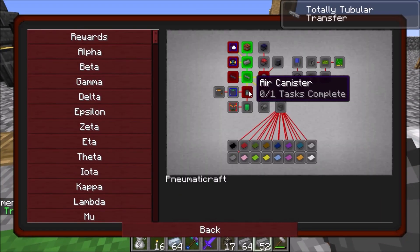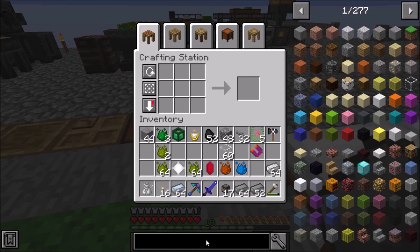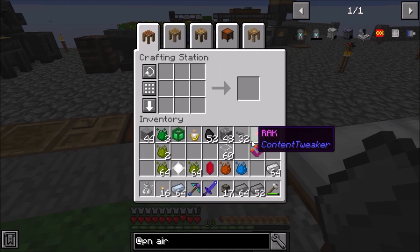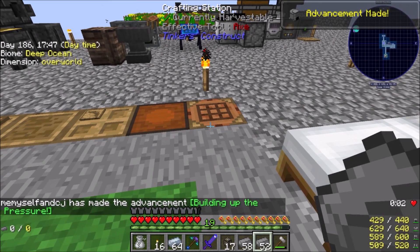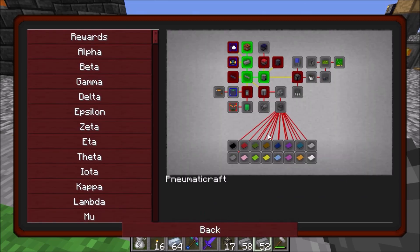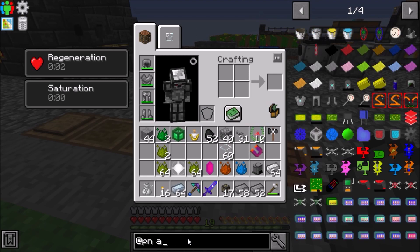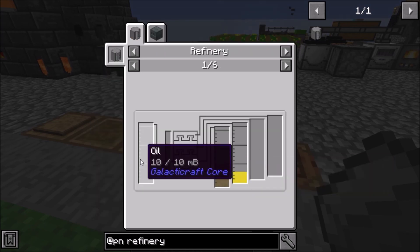Next up on our list is to make an air compressor. To make the air compressor we need a furnace. We're going to need a refinery — there we go, that is made. Next up we need to make our LPG which we're going to have to get some oil — crude oil.